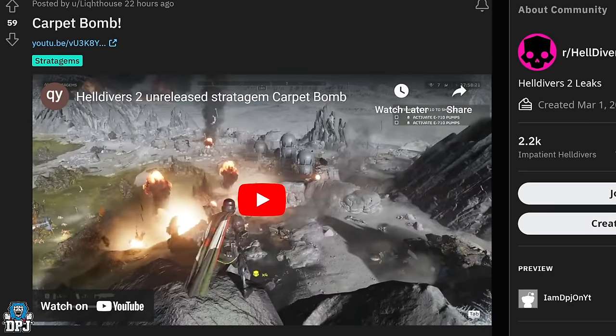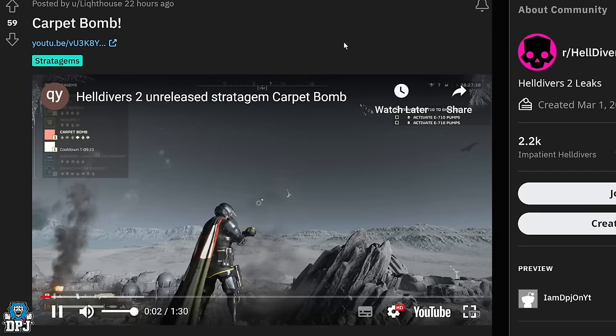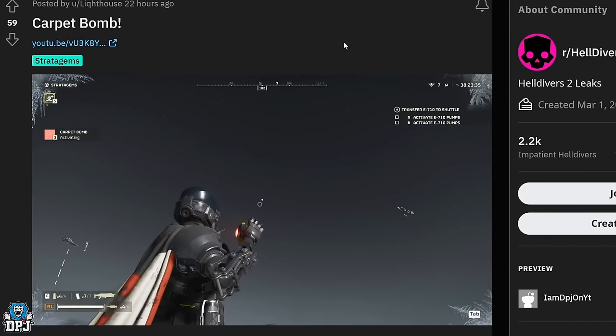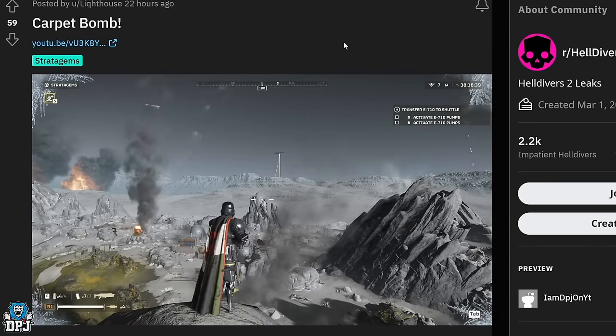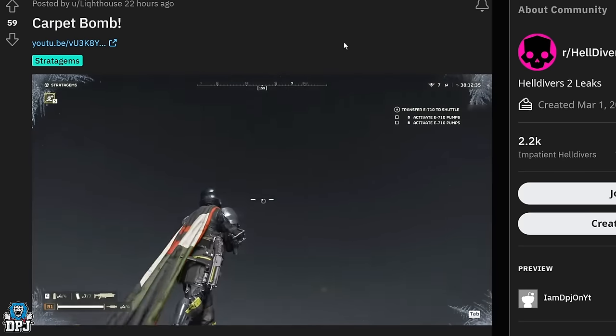Let's move on to new stratagems. Over the past few or four days, we have seen plenty of leaks in regards to new stratagems coming to the game. We've seen a bit of gameplay here and there on them too, in regards to that new autocannon mech, which looks pretty cool. I have heard from a few sources it seems a little weak, but who knows until we get our hands on it.